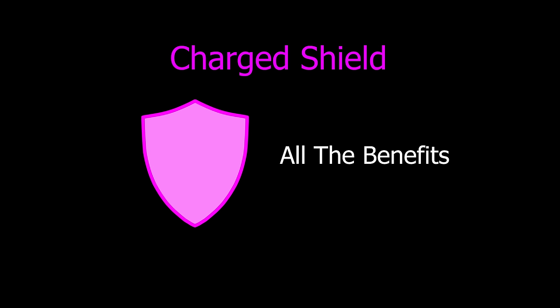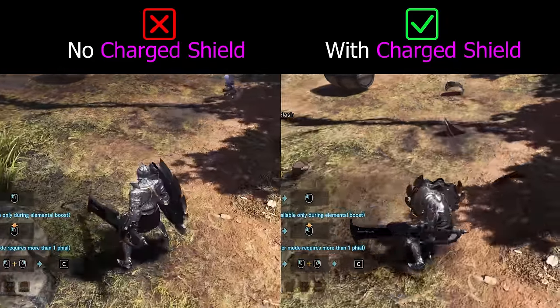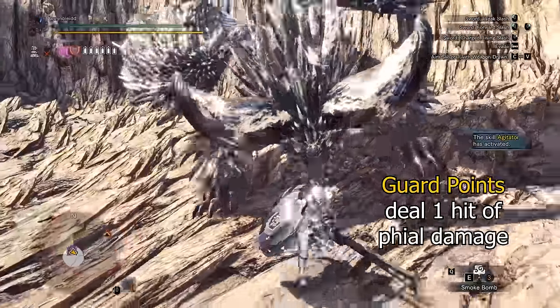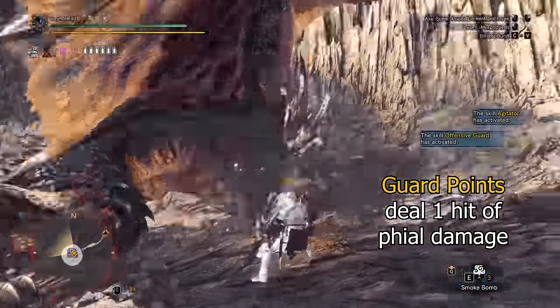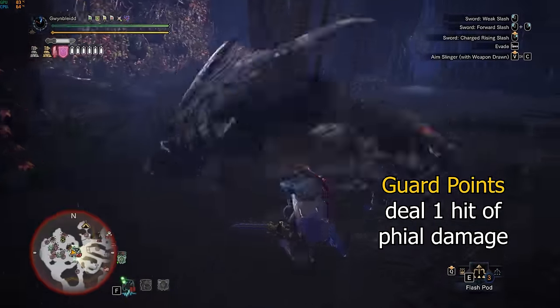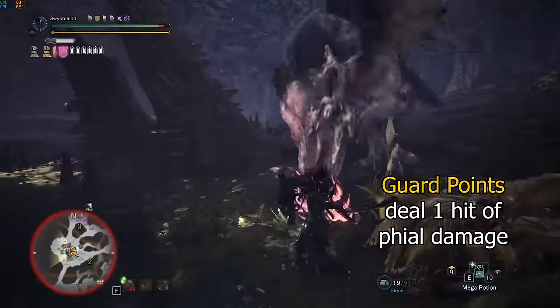Here are all the benefits that come with charging your shield. Firstly, a charged shield improves your blocking power, which will stack with blocking power improvements from the guard skill as well as guard points. Secondly, speaking of guard points, successfully using a guard point with a charged shield will deal one hit of phial damage to the monster if it's near enough. This only happens with guard points and not regular guarding, and the shield has to be charged.